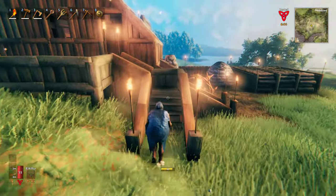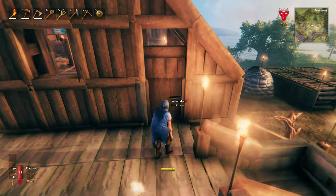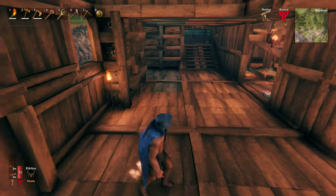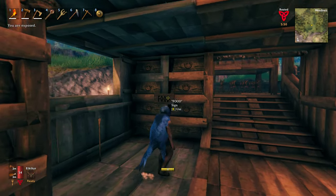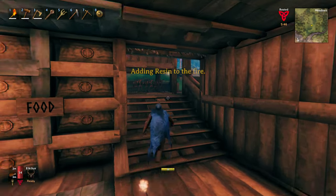So we go here into my stairs, a little deck, open the door — this is the front room. Not much going on here but I got covered spaces. I made a pantry, light the fire.